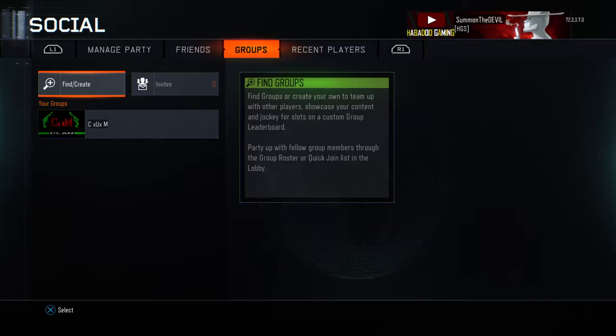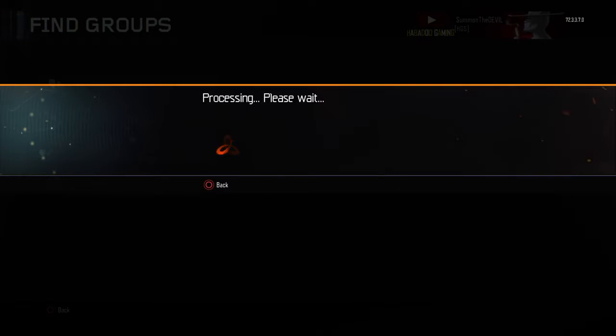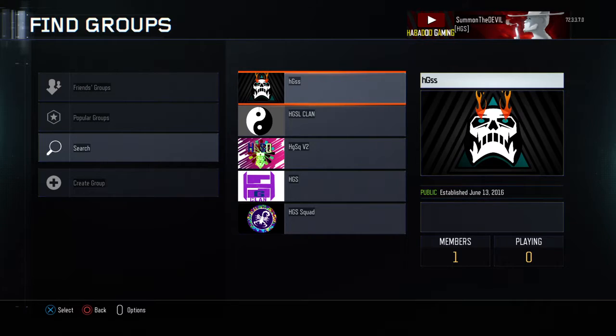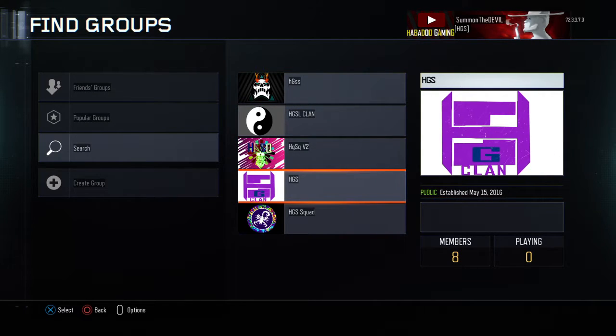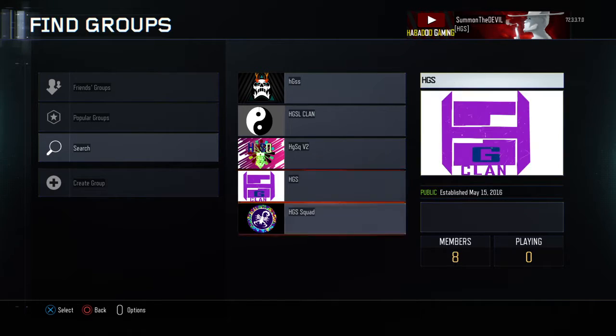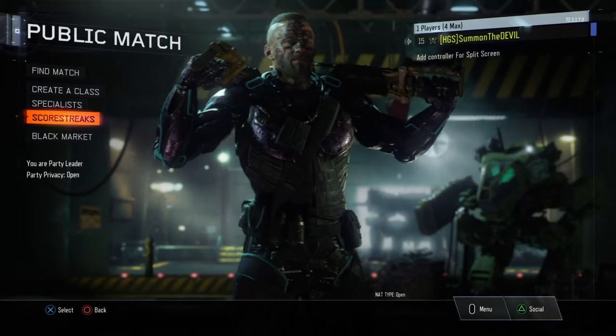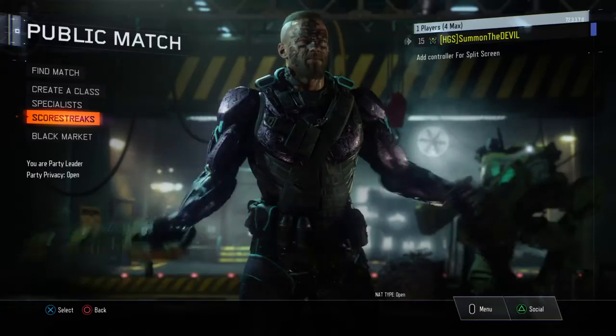Alright guys, it's going to be a short video. I just wanted to let you know how to find your groups and create one, or join someone else's. You can also search for a group — let's say HDS group. There's an HDS group but it's not acceptable. HDS Squad — that's not going to work. Alright guys, that's going to be it for the video, hope you enjoyed — HowDoGaming signing off.